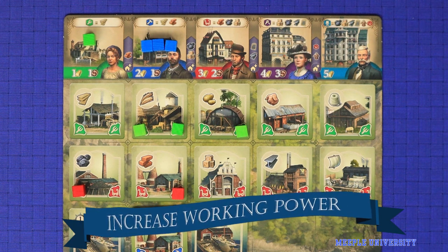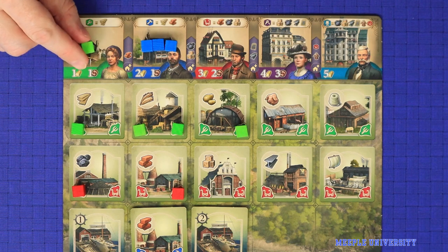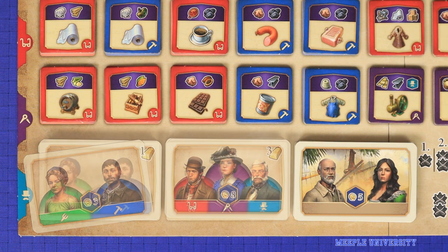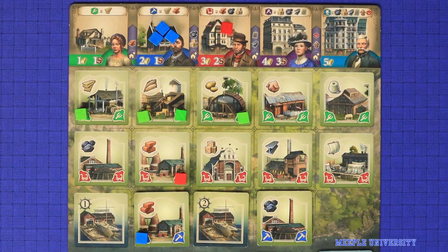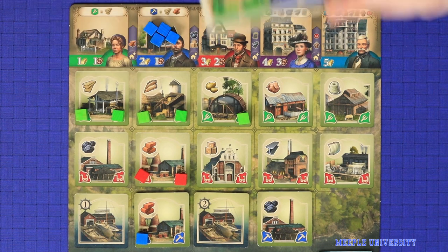The second action is to increase your working power, and this is how you gain new population cubes. On a single action, you may gain up to three new population cubes, as long as you can afford the costs. To take a cube, choose the cube colour you want to take, pay its cost which represents the resources needed to build that worker's house, place the new cube into the corresponding district, and if there are any population cards remaining of the corresponding type, take one and add it to your hand. Later in the game, if there are no cards left, you must pay additional gold: either one gold for an uneducated worker or three for an educated one. Population cubes are gained one at a time, so the first cube you gain could be spent as part of the cost of the second cube.